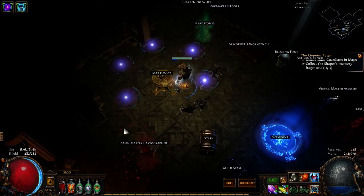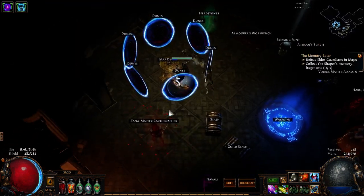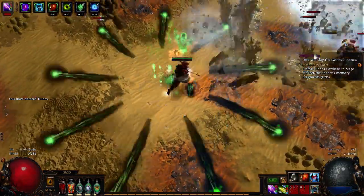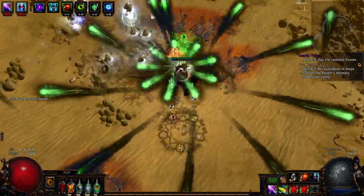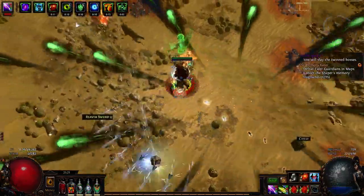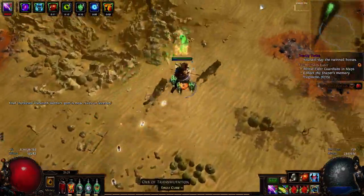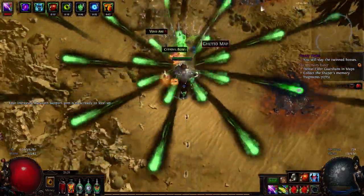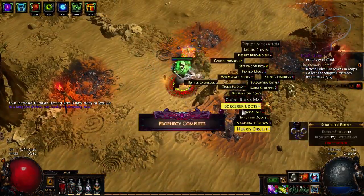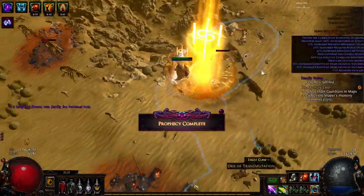Just a regular Shaped Dune map - nothing too special on it. Afterwards I'm also going to slam a couple jewels that I just got recently, because three-stat jewels are ugly and we need to fix that. You'll notice pretty quickly - I think this is the case for a lot of bow builds - the Mirage Archer support on my Lightning Arrow is insanely powerful. It just off-screen snipes stuff over and over. The single target is pretty solid as well.